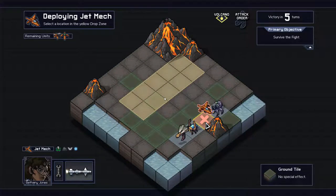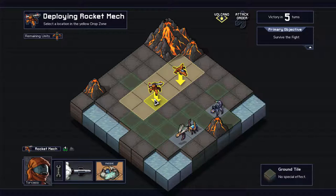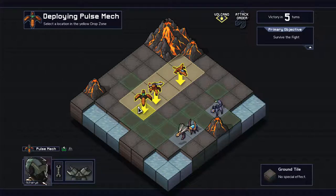Alright, we have a scorpion, a beetle, and a hornet. Let's place the air mech here, the rocket mech here, and our pulse mech here.